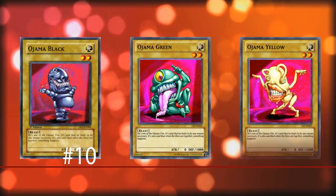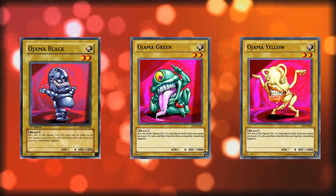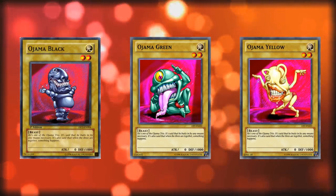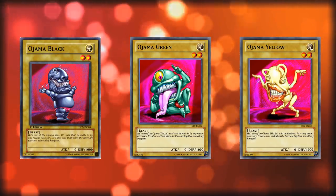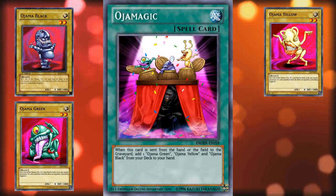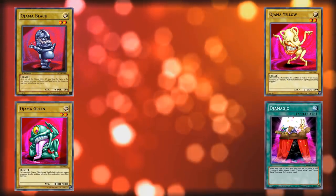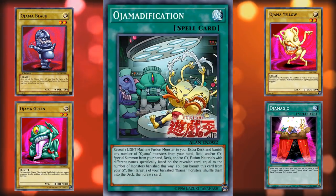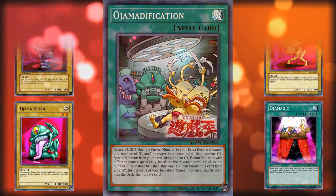At number 10 we have the Ojama Brothers. Out of all the level 2 monsters, the three Ojama cards definitely have the most support and probably see the most play. But no one who plays Ojama decks actually wants to use these cards — it's more like they have to, for the amazing support cards. So even though these cards technically have mountains of support, they themselves are super bad cards, and their support literally needs to be a little broken so people will even play them. I'm including them on this list anyway, despite there being a better candidate for the worst level 2 normal monster.